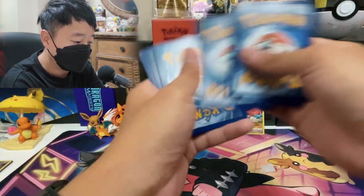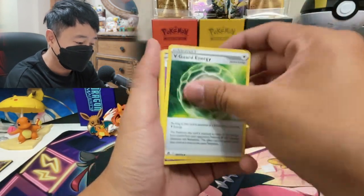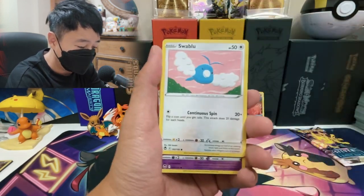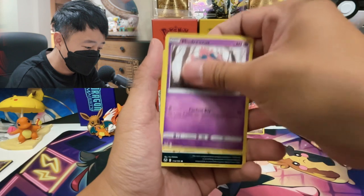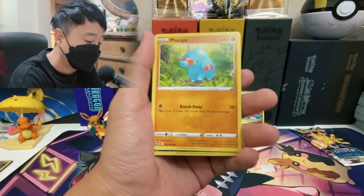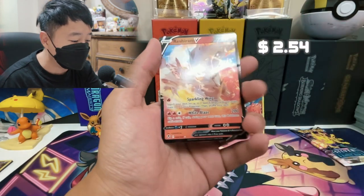Four cards to the front. V-Guard Energy, Hypno, Punching Crow, Swablu, Drifloon, Marnie, and DD. This is the second to last pack, so after this we got one more pack to go for today's video. And we got a Reshiram V — nice. This is actually really nice artwork. I like the Reshiram V for sure.